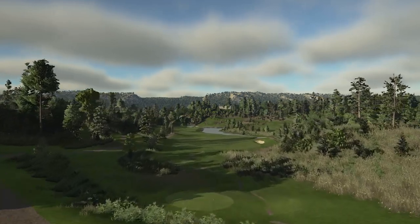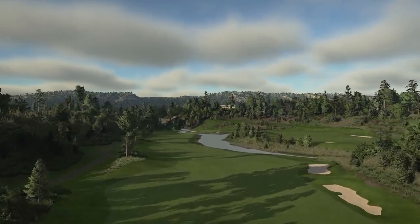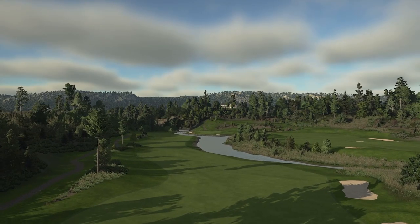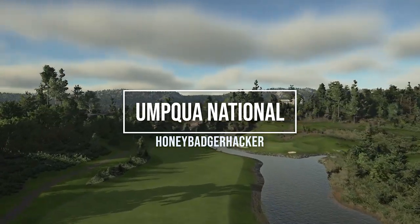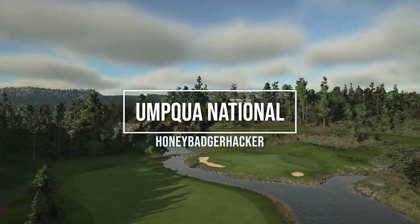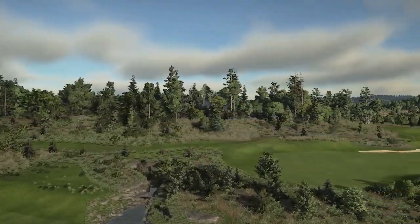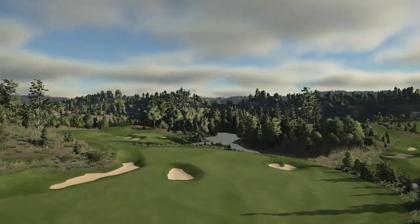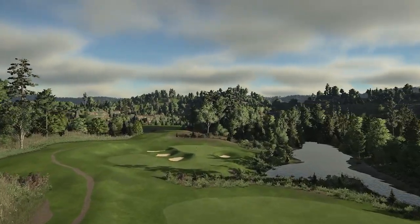What's up everyone, Sixpenny here and I'm back with another PGA Tour 2K21 course showcase video. We're diving into a new course today called National, from the designer Honey Badger Hacker. This is another course from the TGC Tours National Treasure design contest, taking us to Oregon, and I'm blown away — this course is one of my favorites in this competition so far.